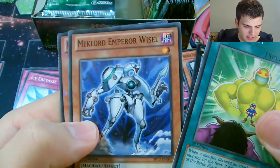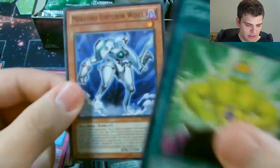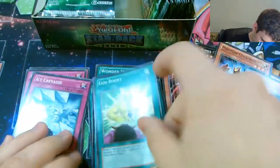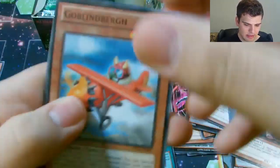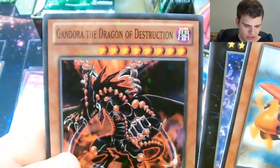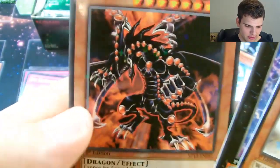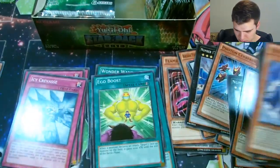What else is good in here? Mech Lord, Emperor Weasel. Big Jaw Star Foil - him Star Foil would be nice. Or Dark Mist, I guess I saw that in there. There's Goblin Berg, Terabyte. And ooh, Grandora the Dragon of Destruction! Is that a Star Foil? Here we go - Star Foil.